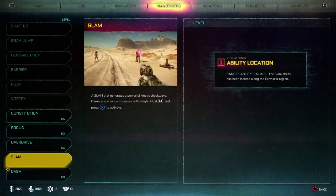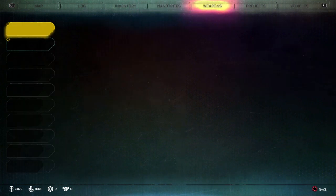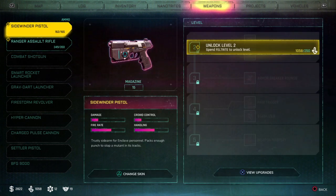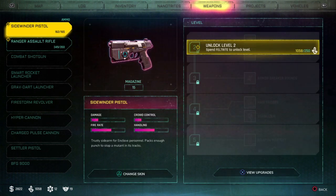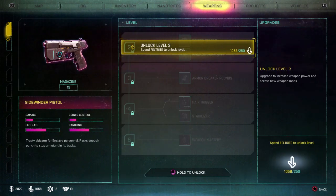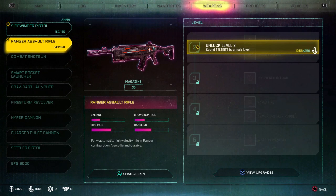Let's see what else — don't have anything else. So I use Nanotrites for some of those upgrades. Weapons — spend Feltrite to unlock the level. Weapons at level 2, just stronger. View upgrades — okay, so I can unlock it by holding down that button. Upgrading its weapon power and access to new weapon mods. What mods? I don't know why I unlock it if I don't know what the mods are.